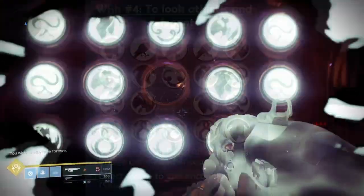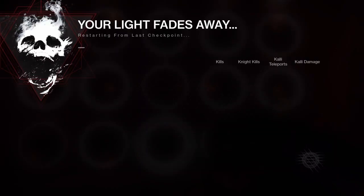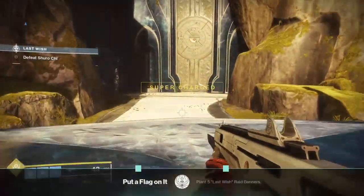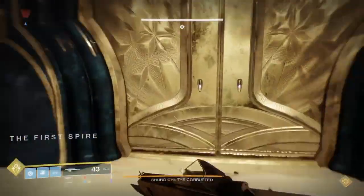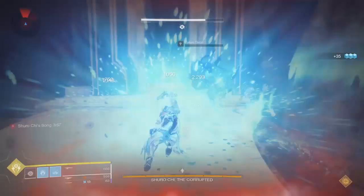Once you input the code, the highlighted space that you were just standing on is going to wipe you, take away your light, and then you're going to respawn right at the beginning of the raid. You're going to pop down that banner — that's why we got a bunch of them — and get our super back. And now the farming begins.